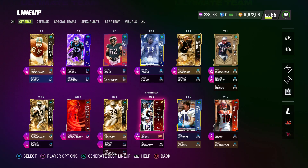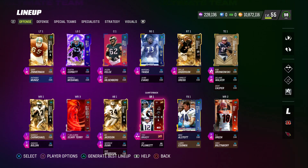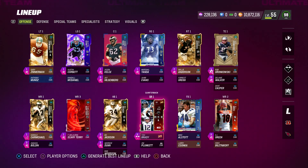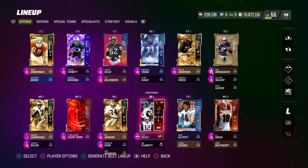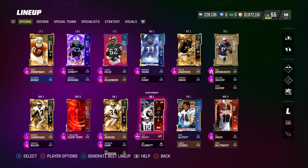For our 3 starting wide receivers and tight end, we have 3 Deep Out Elites, 2 Short In Elites, 1 Deep In Elite, and 1 Red Zone Threat. That doesn't even include Anquan Boldin and Warwick Dunn, who both get Short In Elite for 0 AP, and Delaney Walker, who gets Red Zone Threat for 0 AP. Our QB gets Gunslinger, Set Feet Lead, and Hot Route Master for a combined 3 AP. Not sure there's a better combination — let me know if you think you've got a better combo.